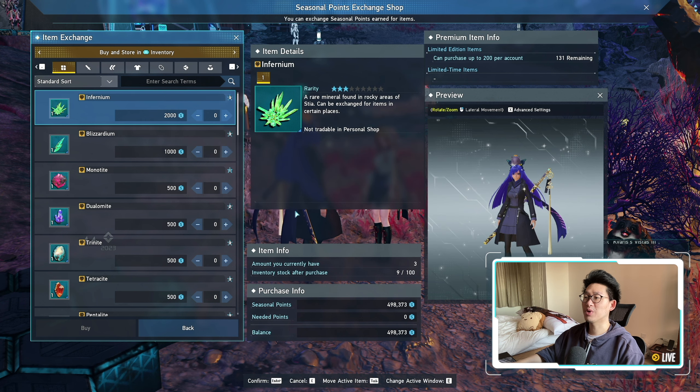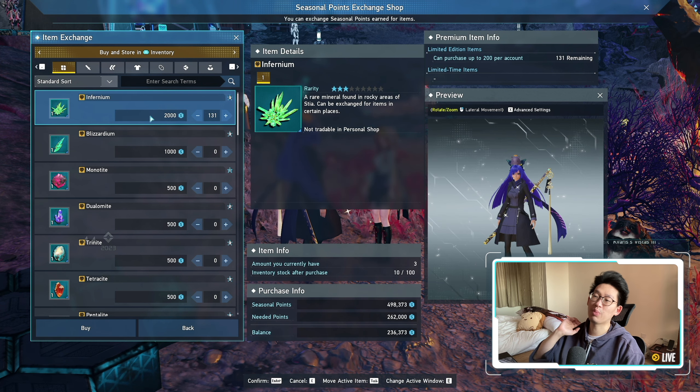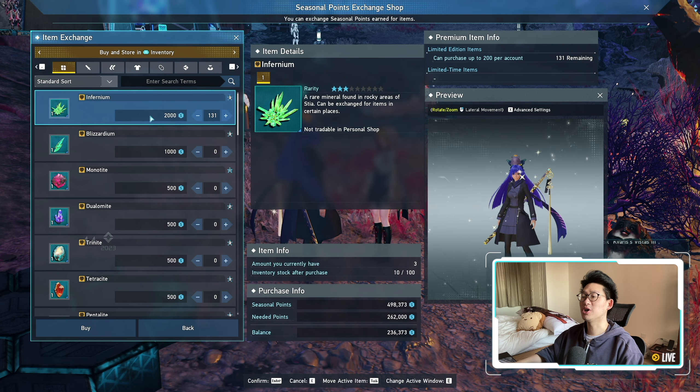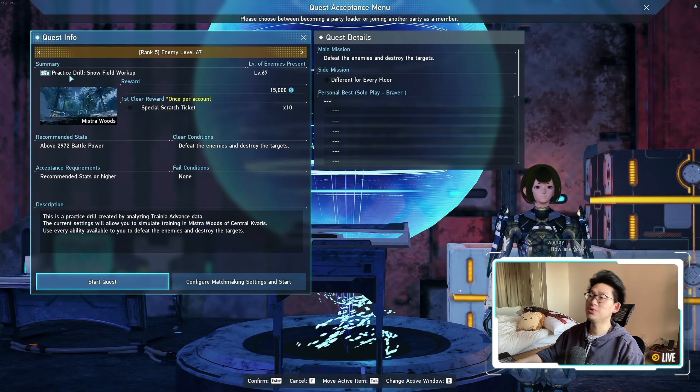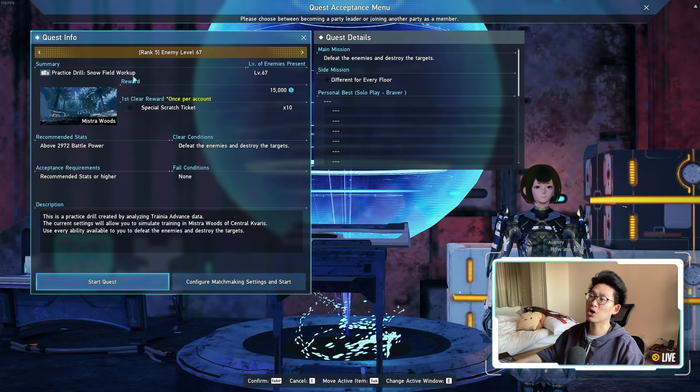As I said in my previous videos, if you wanted to buy all of the minerals, you're looking at 5 million seasonal points. However, the bare minimum I would recommend is to at the very least buy out all the Infernium, which only costs 400,000 seasonal points. Under normal circumstances, even in an unorganized group, that will take you about 4 hours of PSE bursting. If you're not very fond of PSE farming, you could also do the Practice Drill Snowfield Workup.